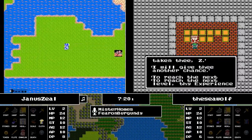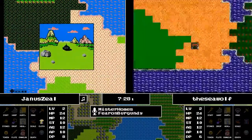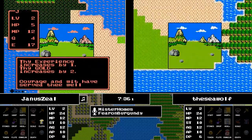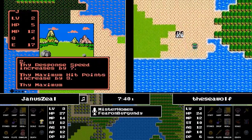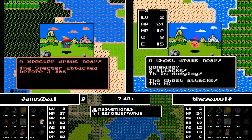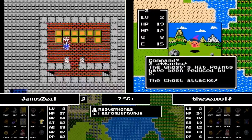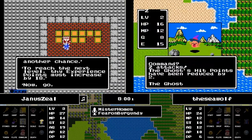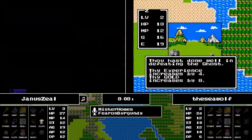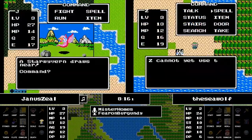We see Janus picking up the clothes, which gives 2 defense — that 2 defense could certainly make a difference in the early going. The benefit is you may be able to fight more ghosts and Drakes before they kill you. With 12 defense for Janus, that'll certainly be a huge help in terms of damage-breaking some of those lower-level enemies.